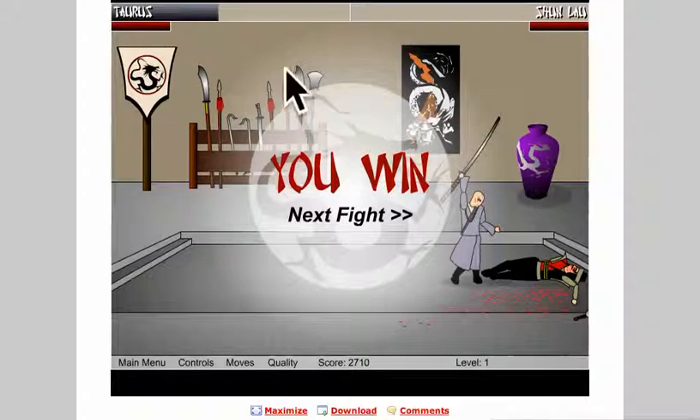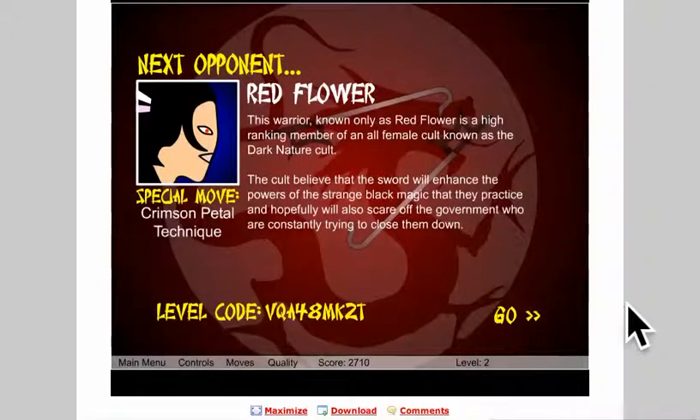Red Flower: this warrior, known only as the Red Flower, is a high-ranking member of an all-female cult known as the Dark Nature Cult. The cult believes that the sword will enhance the powers of the strange black magic that they practice, and hopefully will also scare off the government who are constantly trying to shut them down. Her special move is the Crimson Petal Technique. I did not read Shun Lao's special move before — so before we go, I think I'm going to take a little break.